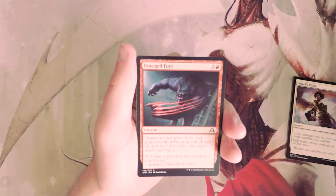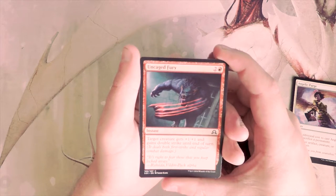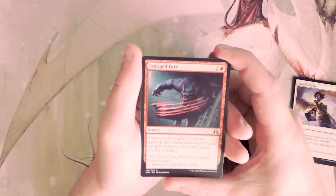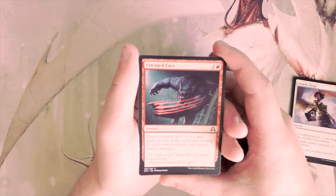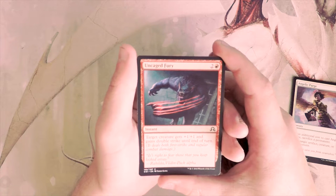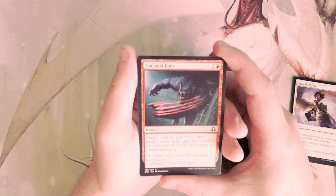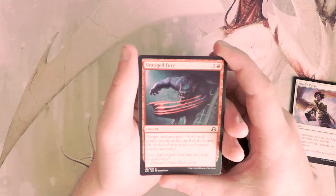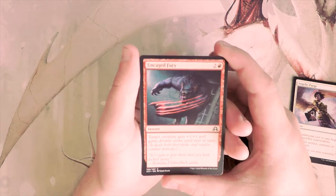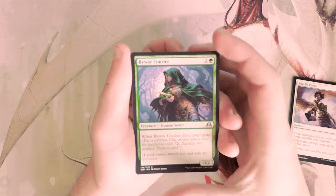Uncaged Fury is two and a red for an instant — target creature gets +1/+1 and gains double strike until end of turn. It's a combat trick and not amazing, but it costs three mana and does give double strike which is hugely powerful. You can definitely finish off a game quickly or deal with problematic creatures. For that reason it's playable, but I definitely wouldn't first pick it.